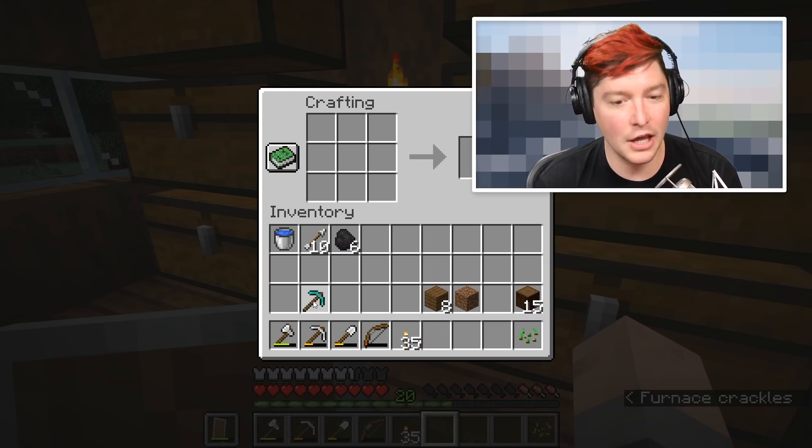Let's do some bartering here. I'll throw gold to this piglin while standing next to our fungus. What are you gonna give us? Glowstone dust — okay, keep that. What else? Gravel. Another one — ooh, a fire resist potion! I actually really wanted that because I was thinking I should have one before heading in, but I didn't have any potion materials. So I'll keep that in my hotbar. Another fire resist potion, some soul sand, soul soil, nether bricks.